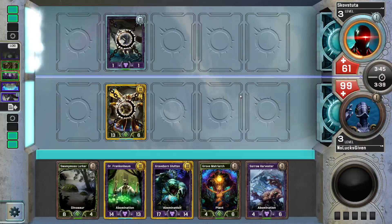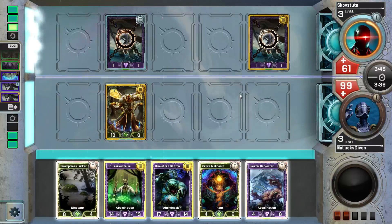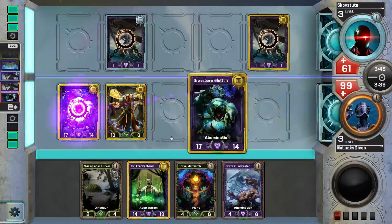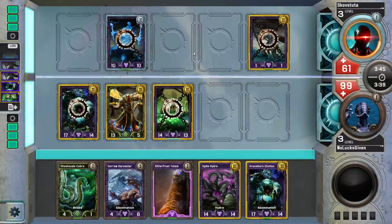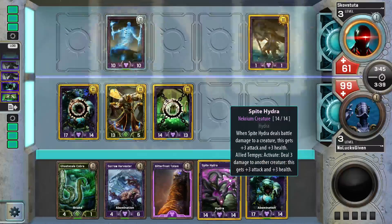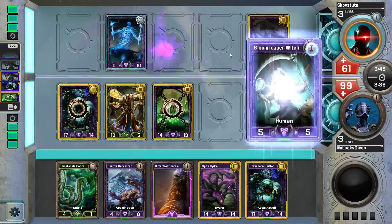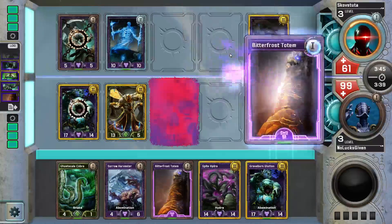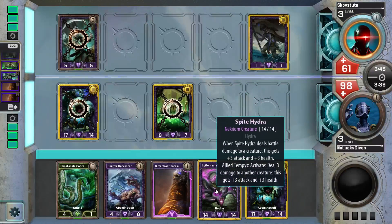That's a good block for my opponent — I guess they didn't have any other abominations to play and level. That goes pretty well along with Grave Pact, which they are going to get on the rank up. I am going to choose to take that damage though — we've got Spite Hydra in the deck and that would line up pretty well against that. There's our Spite Hydra! Spite Hydra gets to block that, gain three health, be a 17-16, and then positive battle the 15-15.